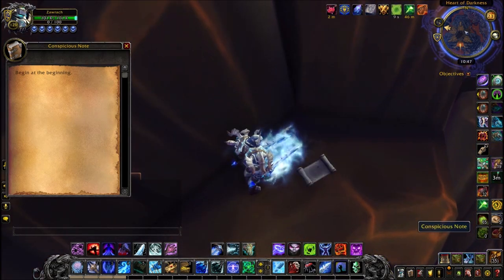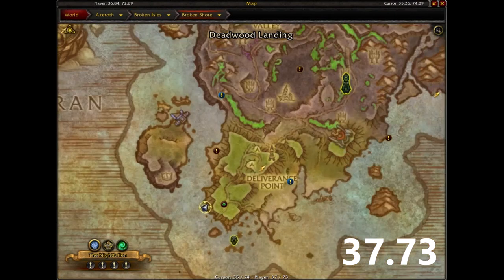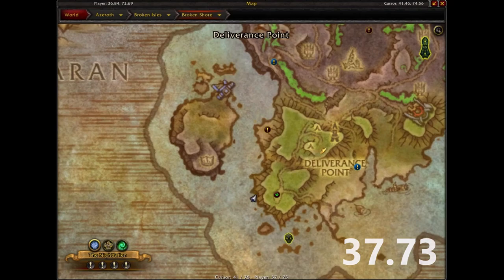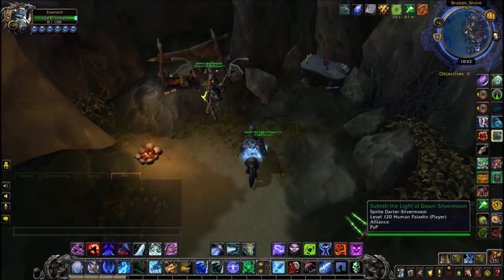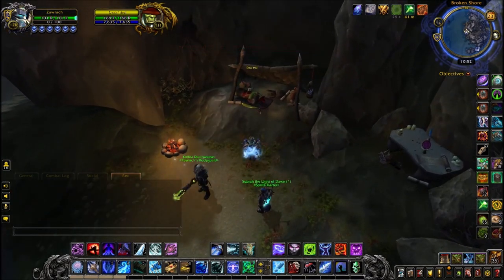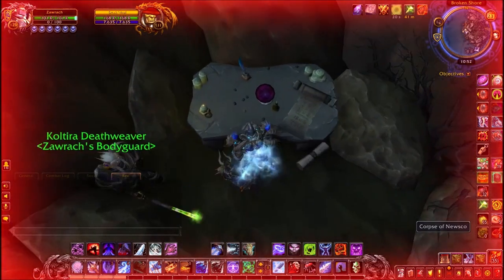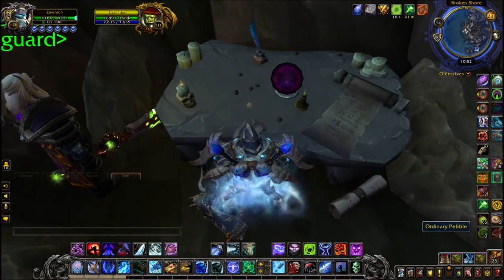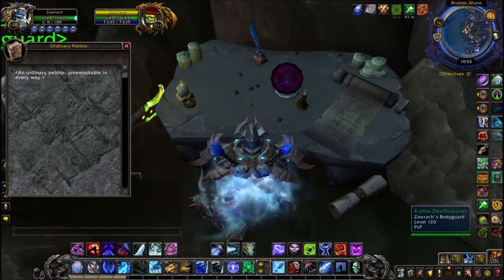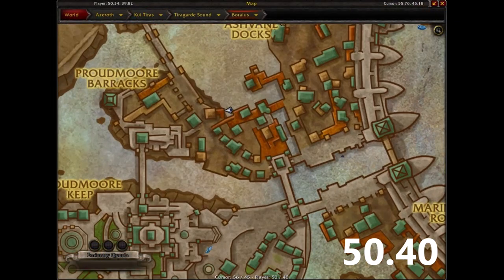The note says 'begin at the beginning,' which takes us back to the Broken Shore — this is actually where the very first Legion secret took place, where we had to attune ourselves to Kosumoth the Hungering by clicking those 10 original orbs. The item we need is right on the table next to one of the Kosumoth orbs, but this isn't a shiny orb — it's an ordinary pebble. It's clickable, and when you click it, a text box with the next clue pops up.